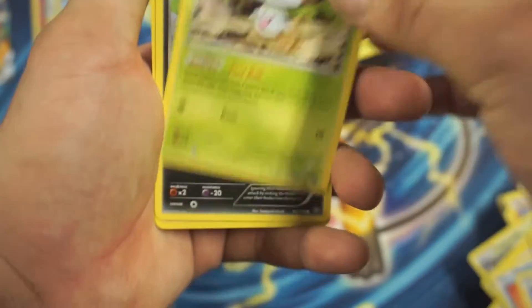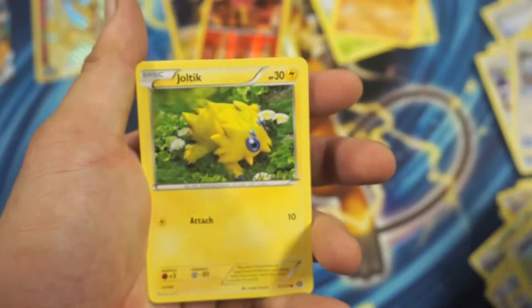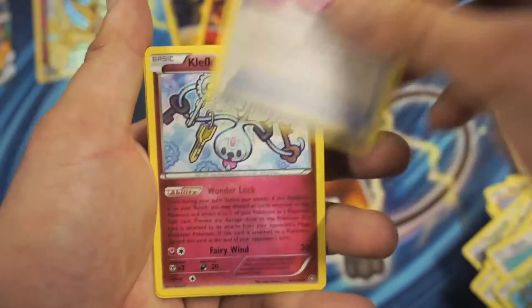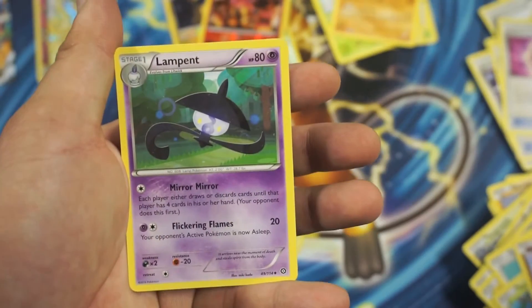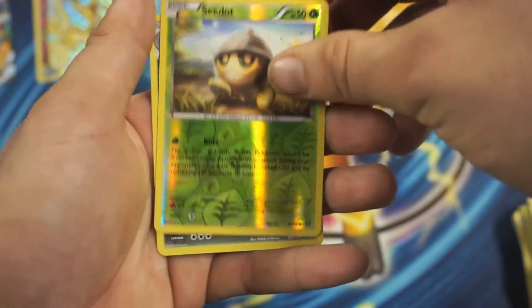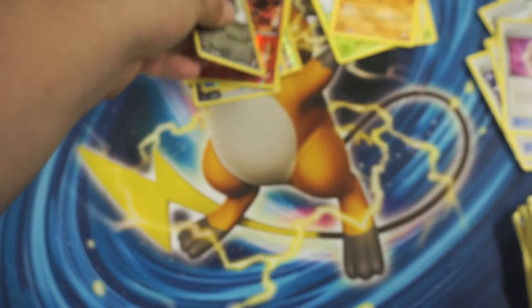So we got a Buneary, Paluid, Joltik, Klinklang, Tinella, Captain's Poké Puff, Puffkey, Lampent, C-Dot Reverse Holographic Common, and a Hydreigon Rare.